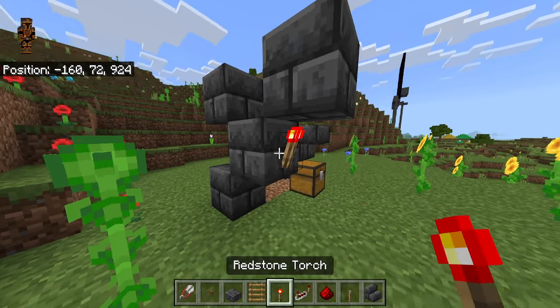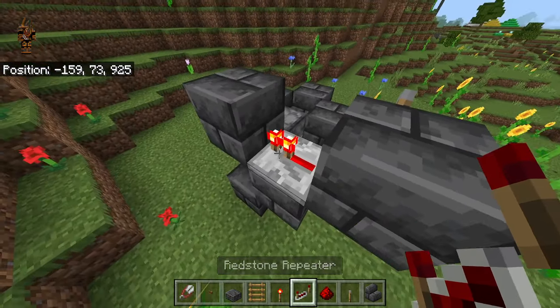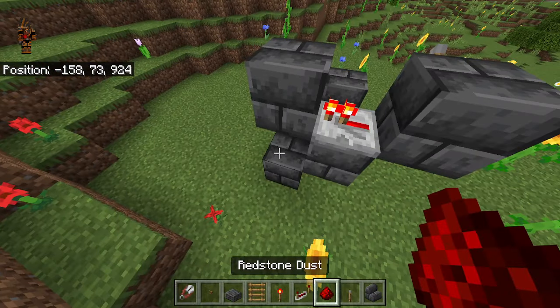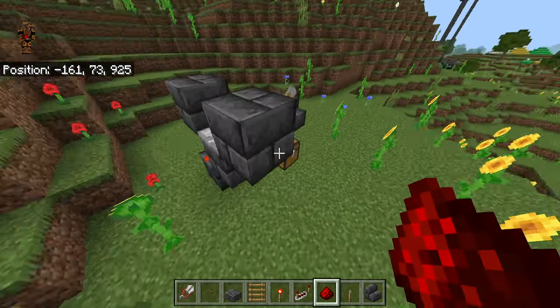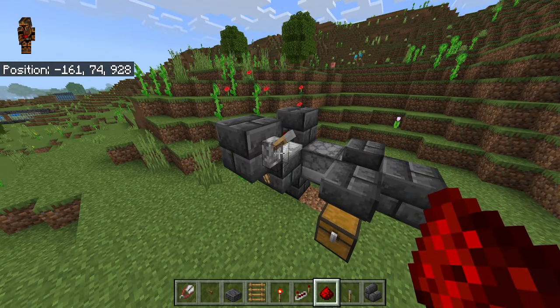Place your redstone torch right here on the side of this block. Then place your repeater right here — make sure the two prongs are facing this way and don't change the ticks. Then a piece of redstone right there. Now go ahead and fire off the dispenser — you can hear it. As you can see, it's going to fire off if you did it correctly.